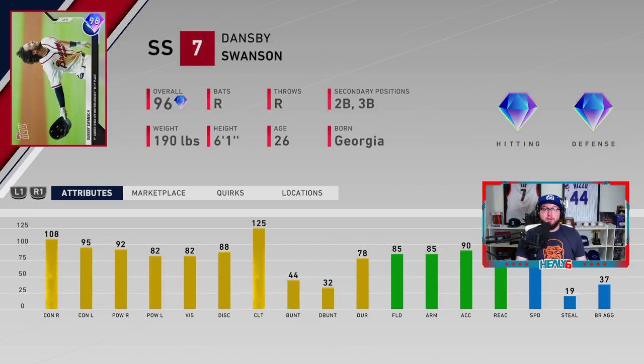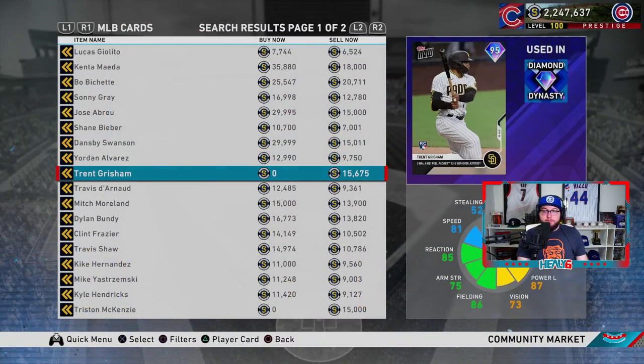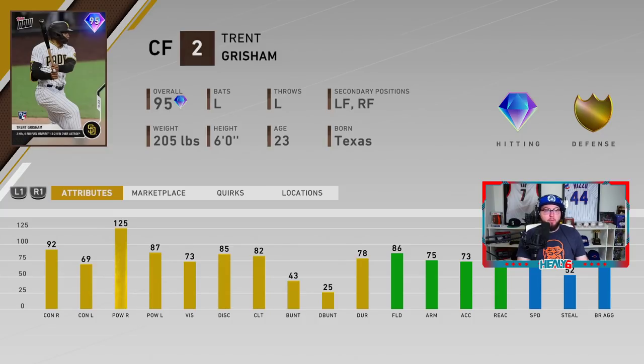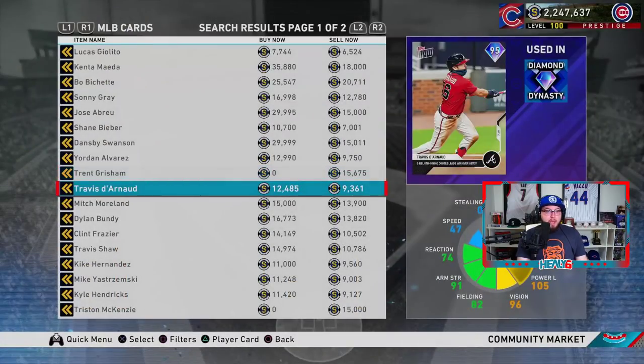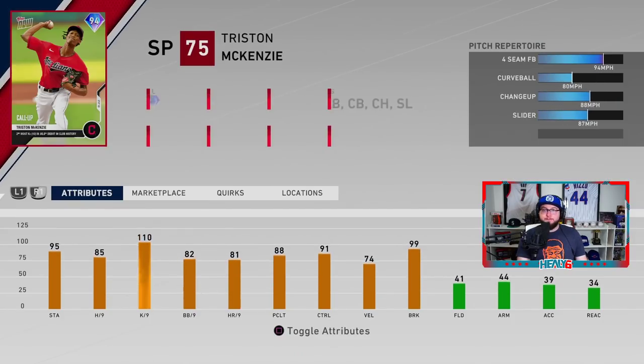Tops Now cards are some of the best content this year — shout out to the content team for making these guys usable. Trent Grisham is a 95 overall. He had three home runs in the game. Against righties: 92 contact, maxed out power, plus nice contact and 87 power versus lefties. Fielding is gold, arm 75, speed 81. If you play him in his secondary positions he'll still have gold defense.